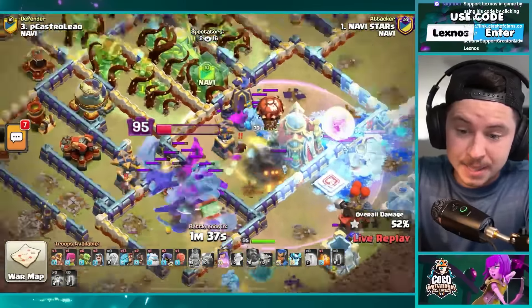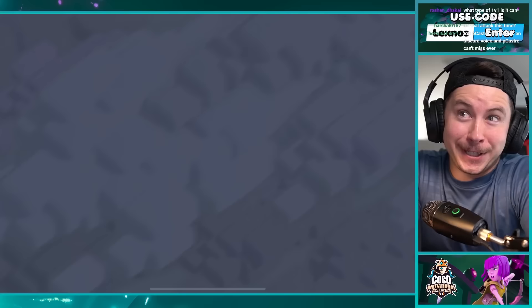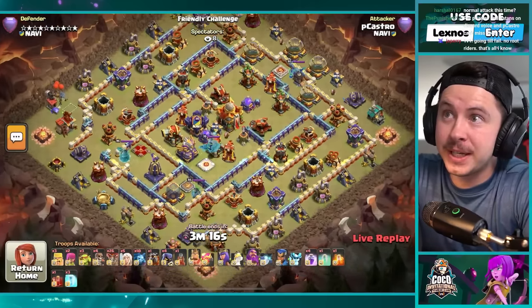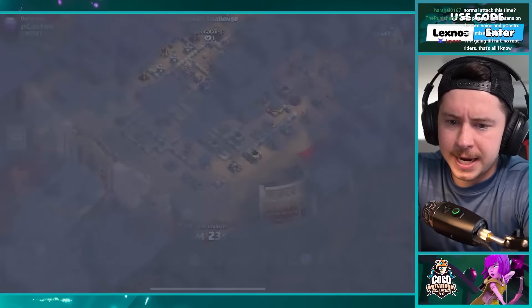The winner will be decided by average attack time — 230 to 236. It's team NaVi! Stars and p castro are about to do a 1v1 in friendly challenges, legend style, meaning they post their base and go live with whatever their current army is. P castro has queen charge lalo cooked up, stars has zap lalo. I don't know who to watch — we got to watch both somehow.